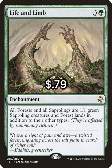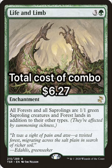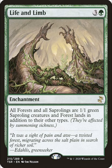The last part of the combo is Life and Limb, a 3 generic and green enchantment that reads: all Forests and all Saprolings are 1/1 green Saproling creatures and Forests in addition to their other types.